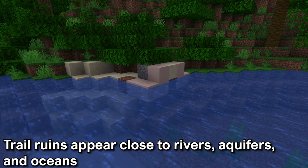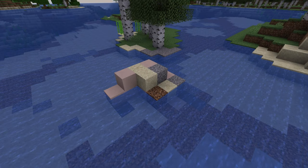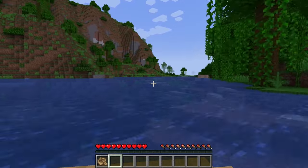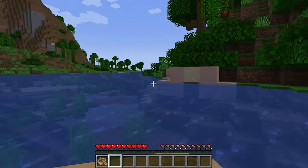The trail ruins also appear close to rivers, aquifers, and oceans. From playing the snapshots, it isn't 100% certain that the trail ruins will appear next to water, but they usually will be found close to water. If you're trying to find one, it might be a good idea to get in a boat or travel along a river in these biomes.